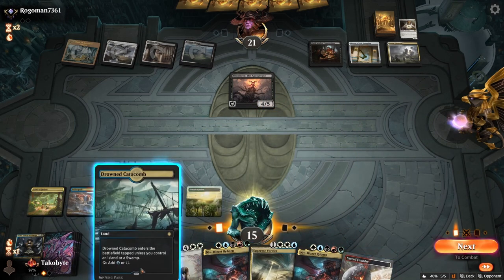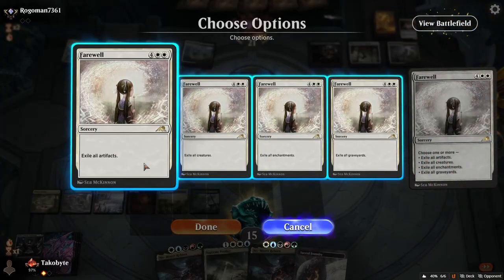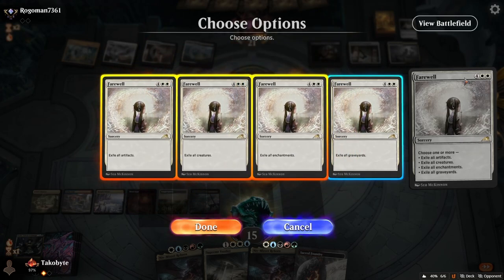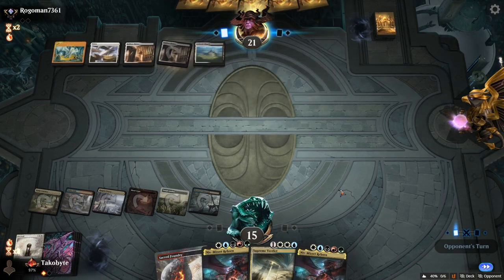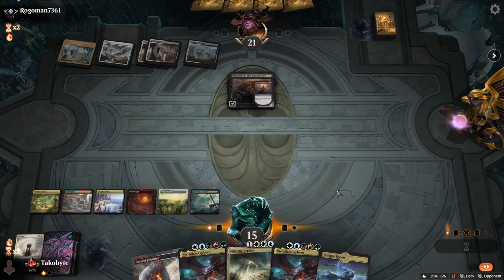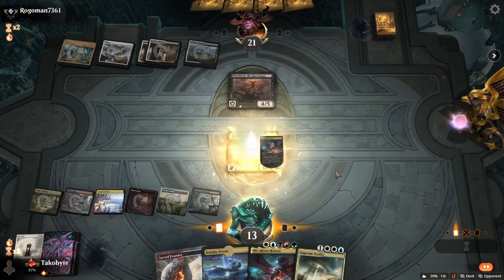Let me just double check — I do have black source. Farewell: exile creatures, enchantments. Do I care about the graveyard? Probably. Another Sheldred — the damage is adding up though, so we gotta be careful.